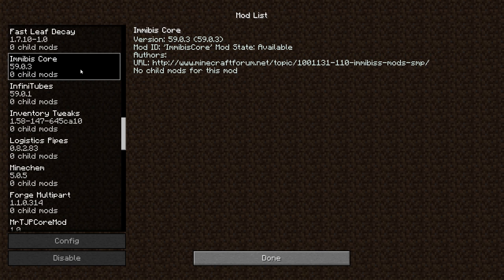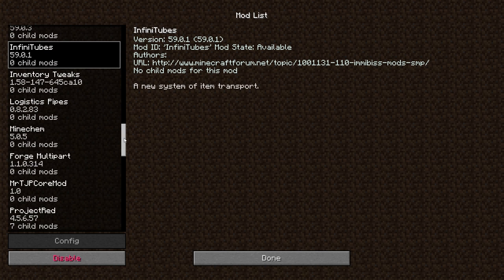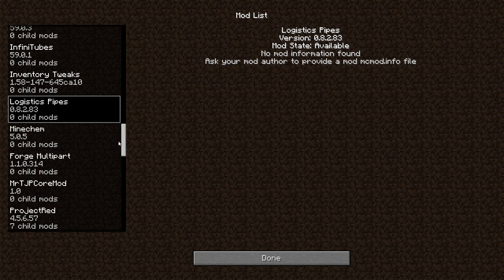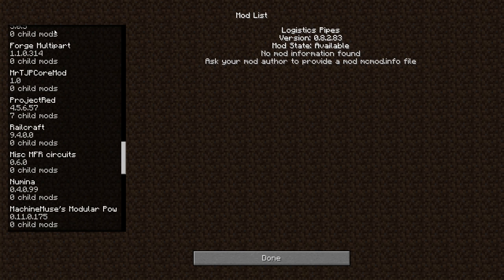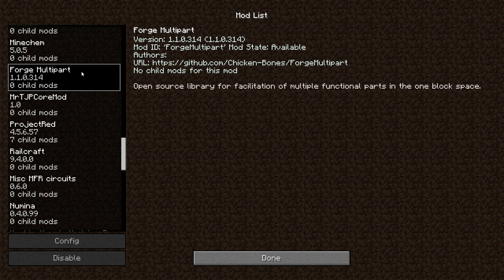Fast Leaf Decay is basically instant leaf decay. Amibus Core is the requirement for his mods, and I believe the only mod of his I really have is Infinitubes. Inventory Tweaks, Logistics Pipes, Mind Chem — which I accidentally scrolled past — this is something I want to use heavily in this pack. I call it a pack, but it's not an official pack; it's my collection of mods.